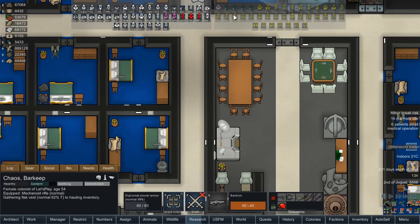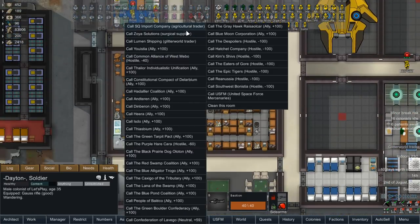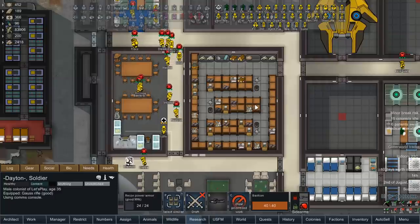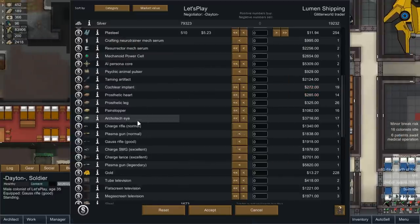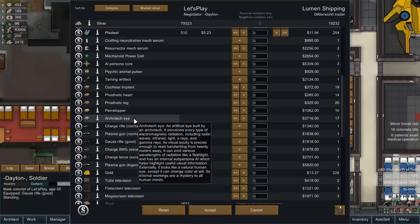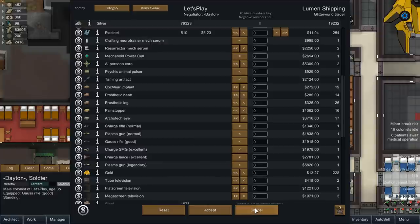Can we get Dayton to look at the Glitter World Trader? Because they might have the legs we need — we are desperately needing legs. Architect Eyes — okay, that's not what we need. We've been very unlucky with that, so we'll just ignore that.